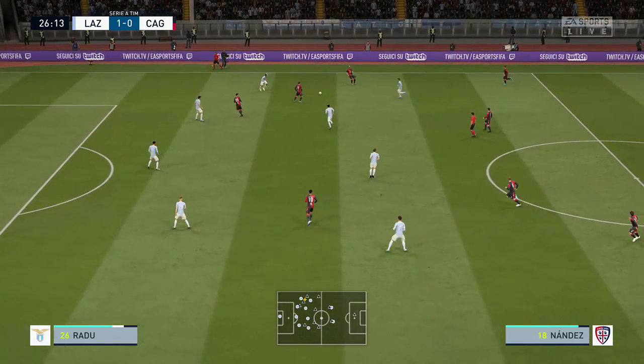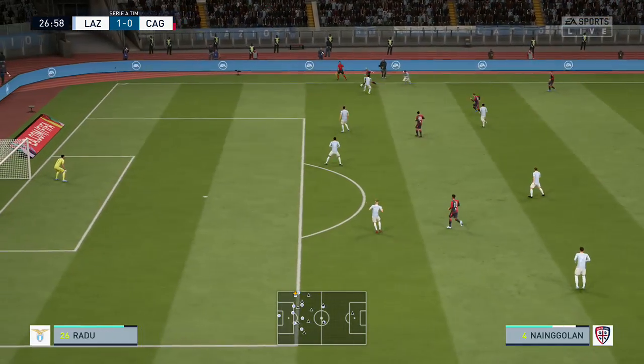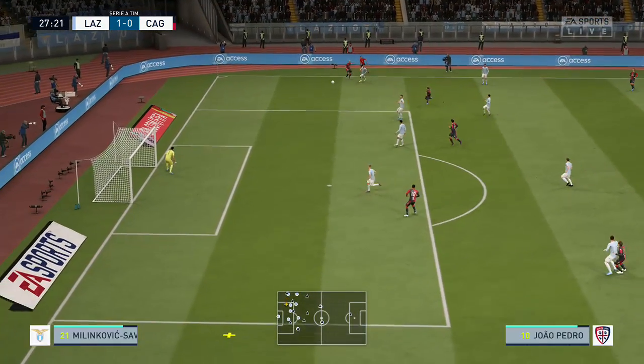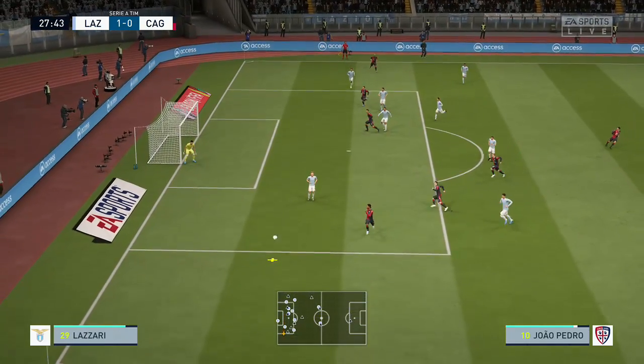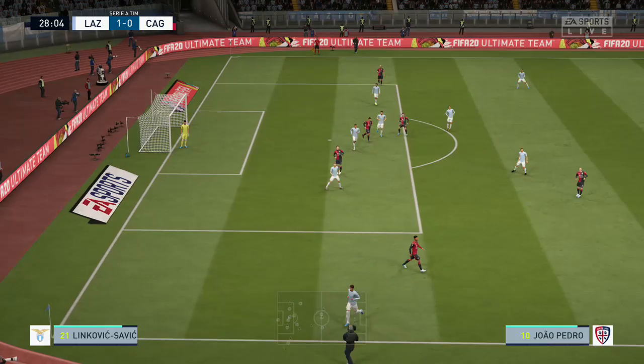Nandez. Nahitan Nandez — shielded it well, that's good skill. You can see what he was trying to do, but he's overhit the cross. It's a throw — squeezed in against the touchline. It will be another throw-in.